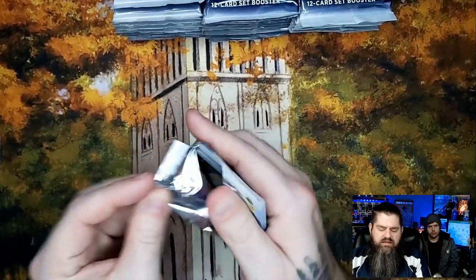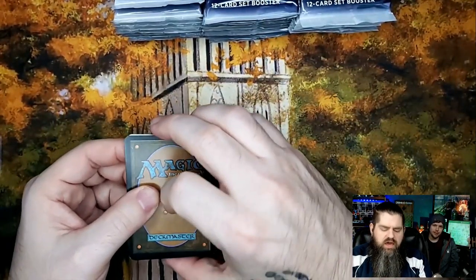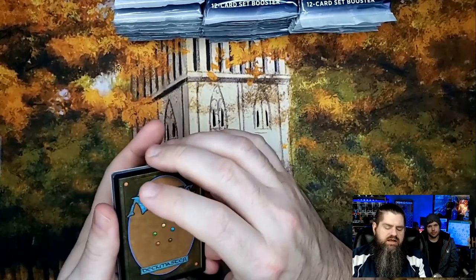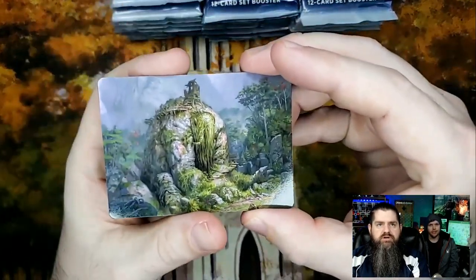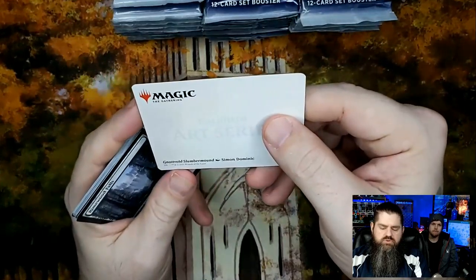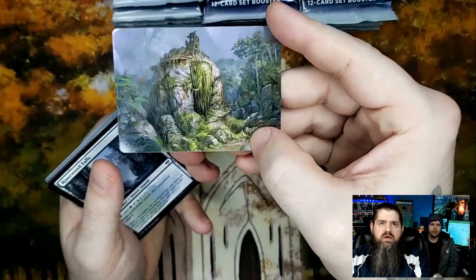We hit a set card right off the bat — that's a good way to go! I'm gonna be convincing Trevor and Nick to give me all their art cards that I don't already have. This one I already have, but it's still a pretty cool card. These art cards are just so beautiful. This one's 'Nol Slumber Mound' by Simon Dominic — very cool.